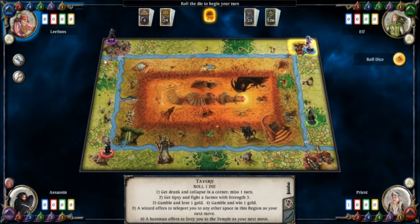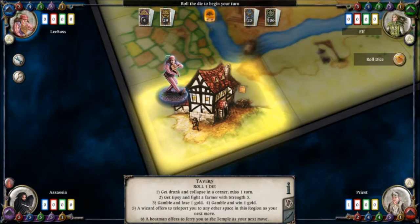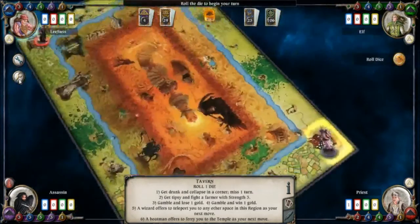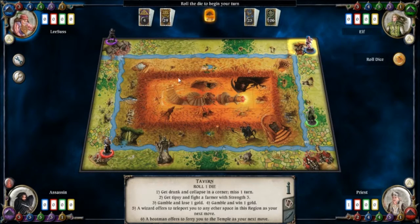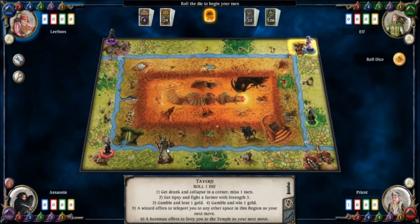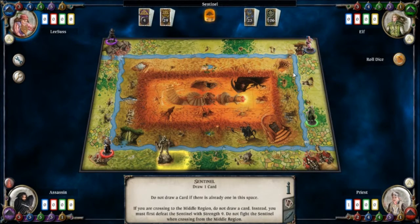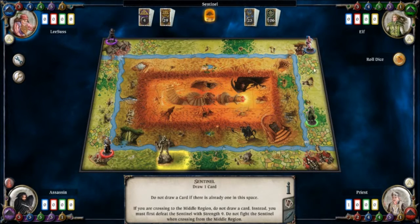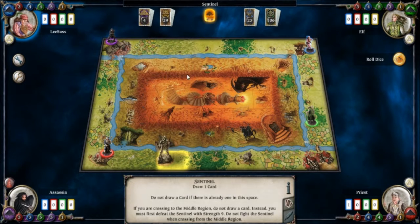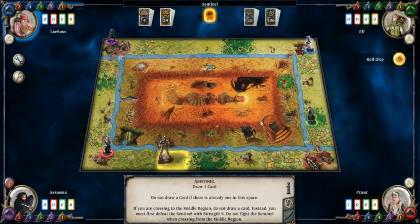Here's the board. You have three concentric circles — the outer region, the middle region, and the inner region. Generally speaking at the start you spend most of your time in the outer region. After a while when you feel a bit stronger you might venture into the inner regions. There's a river cutting off access to the middle region — you can either pass through the guardian, who's quite difficult to fight, or use various methods such as teleports. Once you get into the centre you pass through a portal here and head to the very centre to win.